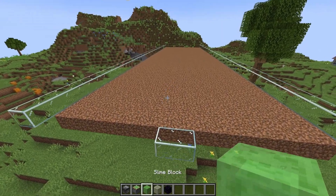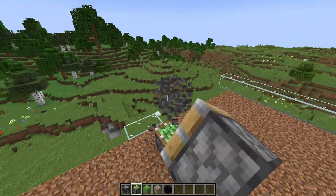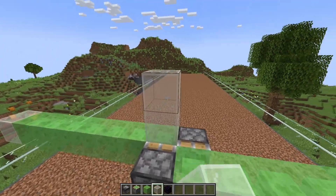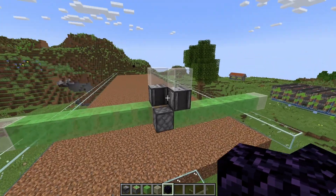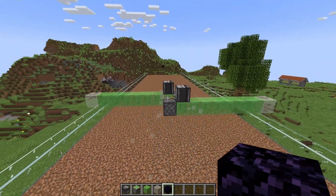So if I remember how to make a flying machine — we go like that, then we get the observer. I've got the obsidian in place, let's see if this works. All right, there we go.